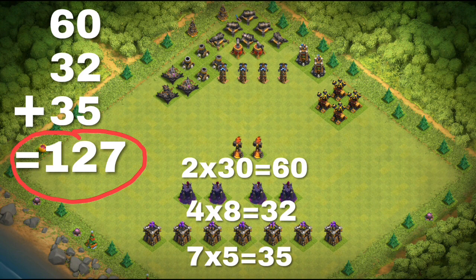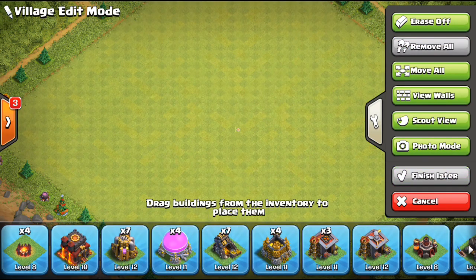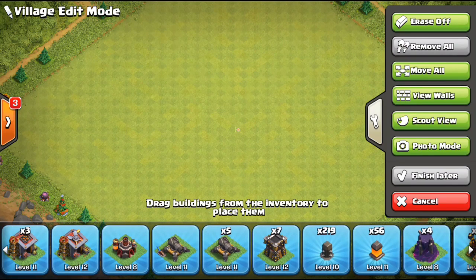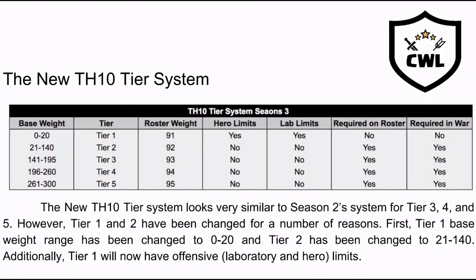The teslas, air sweepers, and air defenses are all max Town Hall 10 level but carry no weight. Same with all Town Hall 9 defenses — the X-Bows, mortars, cannons, and bomb towers at Town Hall 9 max carry zero weight. A quick tip: go to the layout editor, hit edit layout, select remove all, and just like that you can see how many defenses you have and the level of each one, making it much easier to determine your weight.